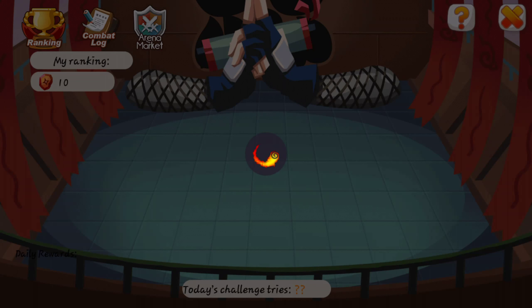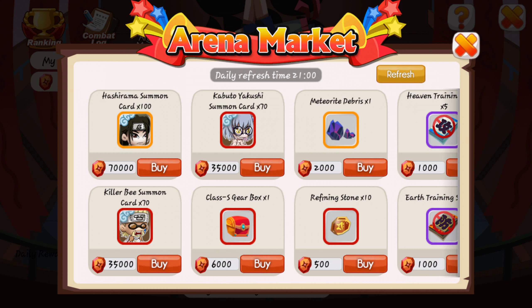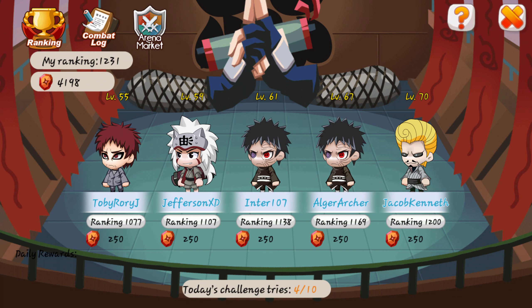The last place is the arena. This is a cool place — you can buy stuff. I'm trying to save up for Hashirama Senju — 70,000. I'm currently at 4,000, so it'll take me like a year.